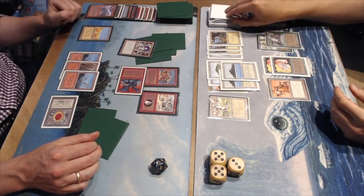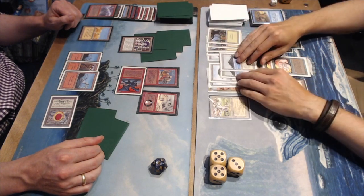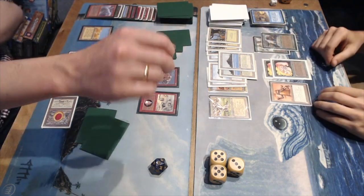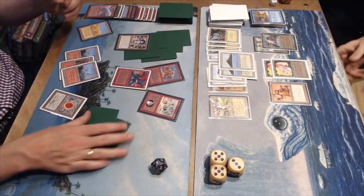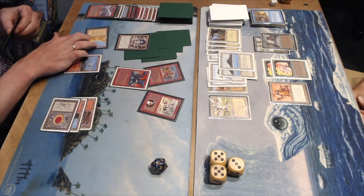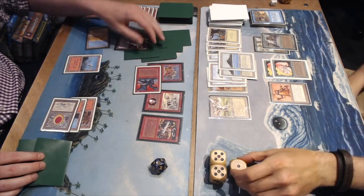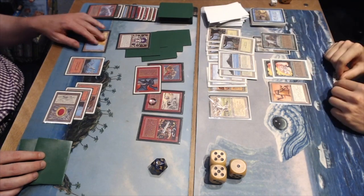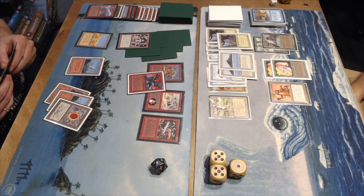Drawing a card for turn - another Forest. The problem is I'm also on 13. He's got a flyer and I don't, and he's playing direct damage so I don't really want to pay life with the Sylvan. Tapping four - Keldon Warlord! Wow! Keldon Warlord is such a cool card with Living Plane. Remember, Joop's lands are also 1/1 creatures, so that Keldon Warlord is counting all those land-creatures too - it's a 1, 2, 3, 4, 5, 6, 7, 8, 8. Keldon Warlord! Wow! It looks like Joop's deck is kind of catered towards countering my deck. That Two-Headed Giant is doing marvelous work, and the Keldon Warlord is absolutely fantastic.